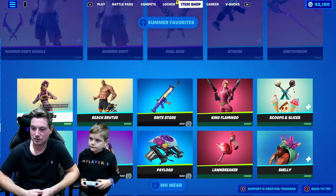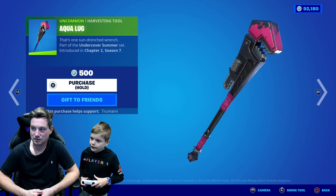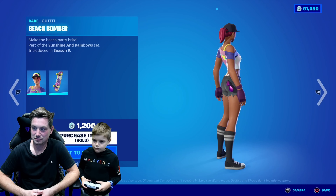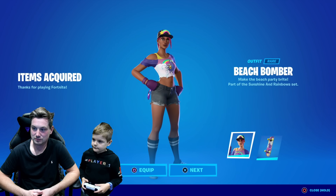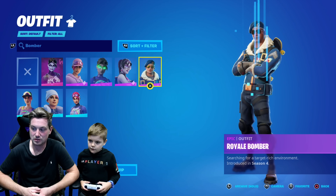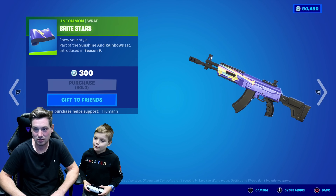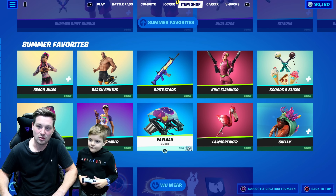Anything else you're going to buy? 92,000 V-Bucks left. I like that pink special thing — yeah, let's buy it. Just buying the whole item shop again today. Beach Bomber — it's a great skin, I like that skin. You've got every bomber skin, haven't you? Yes. Including the rarest one — Royal Bomber. Is that Jonesy? It's Jonesy under the glasses. I like the wrap — it's good, worth 300. Goes really well with Beach Bomber. So you now own all of the Summer Favourites cosmetics.